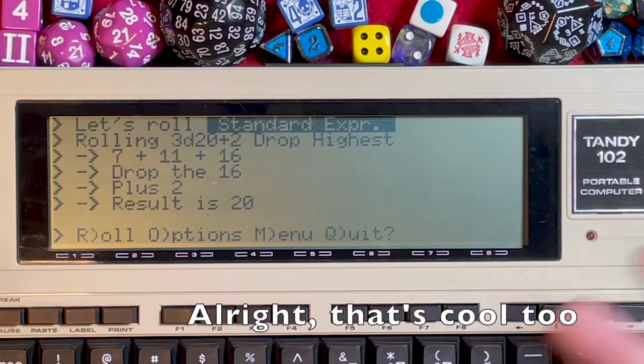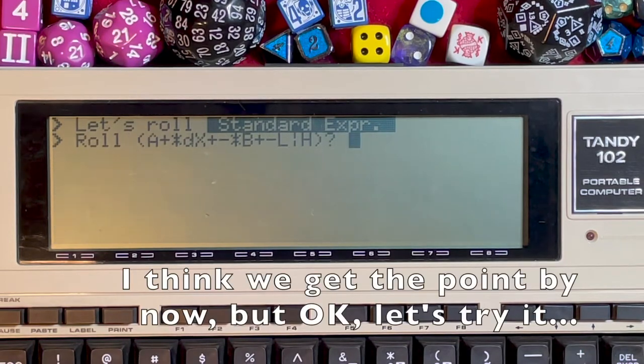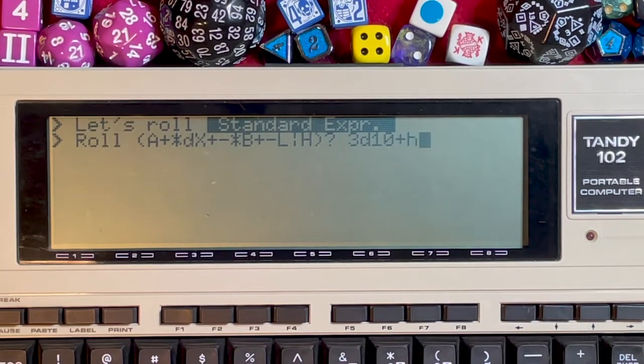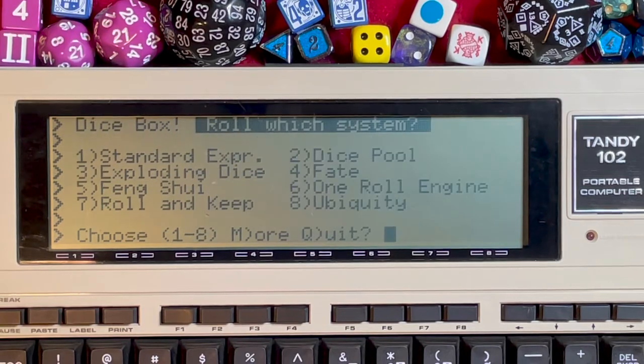Instead of dropping, we can also keep the highest. Press O for options and do 3d10 plus H — that keeps the highest instead of minus which drops it. We got a 4, a 2, and a 7, and we're keeping the 7. Let's take a look at the dice pool — option 2.